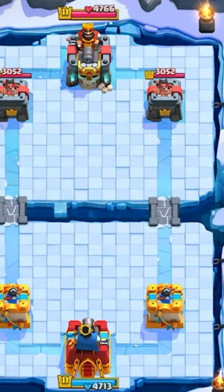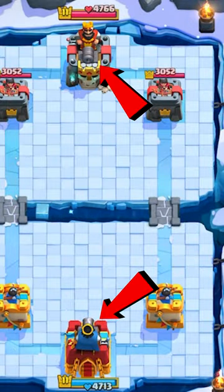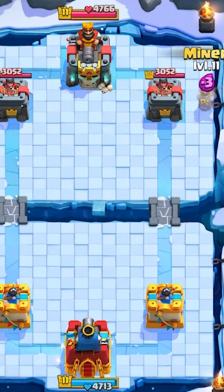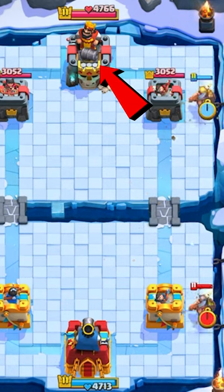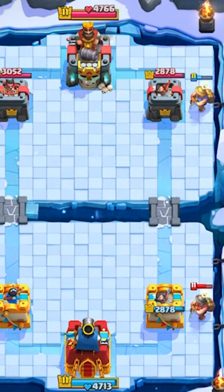A better demonstration of this is both players have their king towers activated. We both play a miner on the princess tower, but only one of the king towers shoots while the other one doesn't. And that's because...